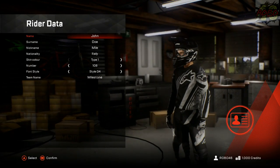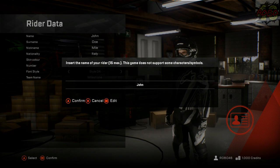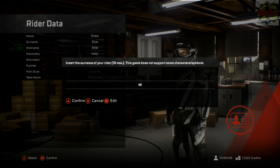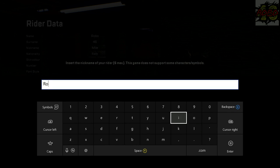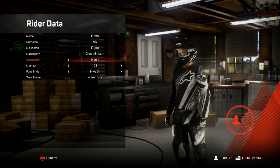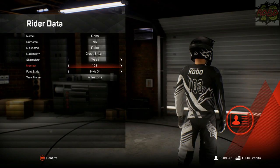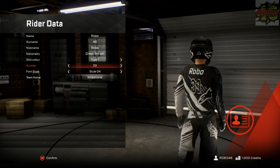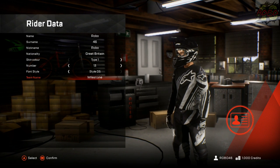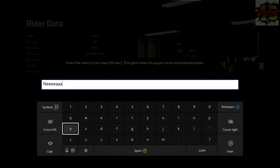I'll speed this bit up because you guys don't want to be watching me write my name and sorting all this stuff out. It's pretty standard stuff - just doing your nickname, your font, your riding number, your nationality, skin tone. We're going to go for number 13. Team Nyo is making its way to MXGP.